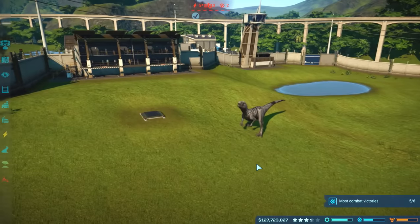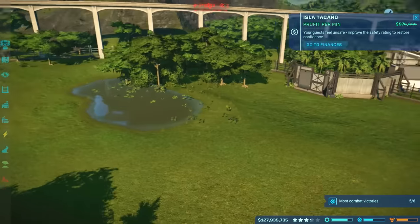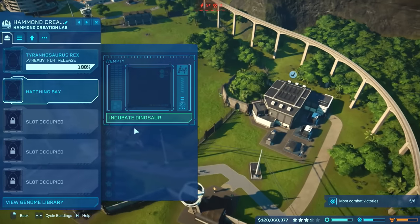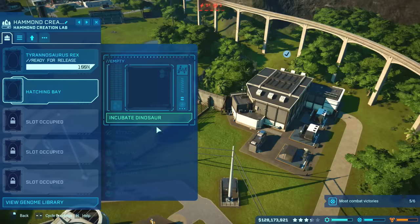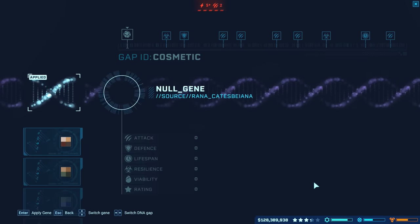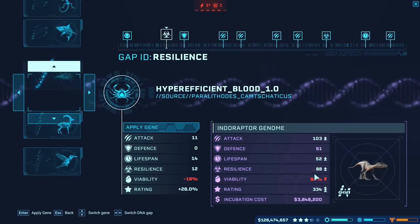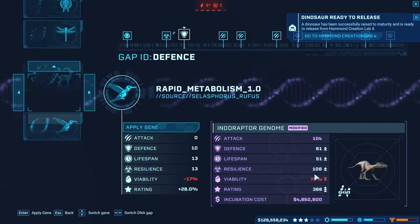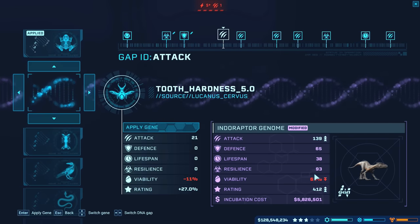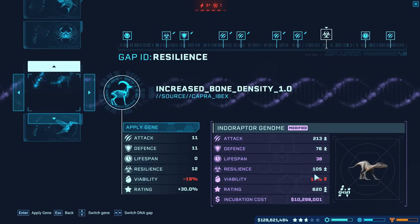The reason I'm focusing on Indoraptor is because it has unique animations and unique death animations too. I wanted to see what it was like in an enclosure. We're going to put it in with Sponge Jr. and Ceratosaurus, and also put it up against the T-Rex, and see what it's like against a T-Rex and an Indominus Rex. We're going to make an Indoraptor that is all attack. At 118 attack, if you want the most, go with Aggressive Instinct 3.0. Tooth Hardness gives you the most attack boost.